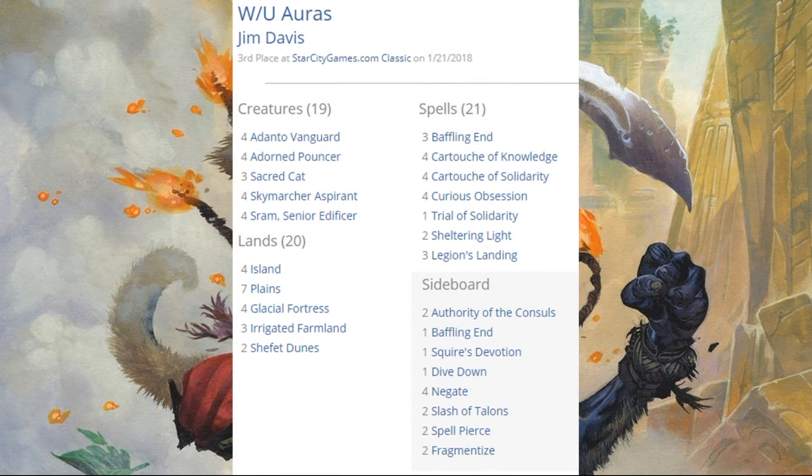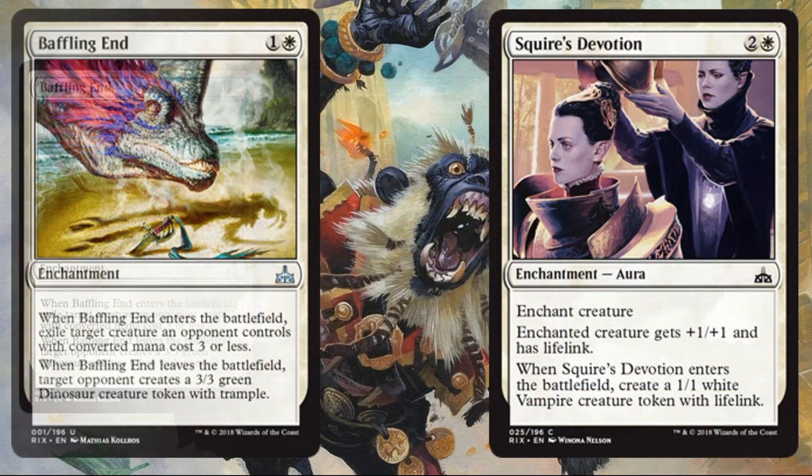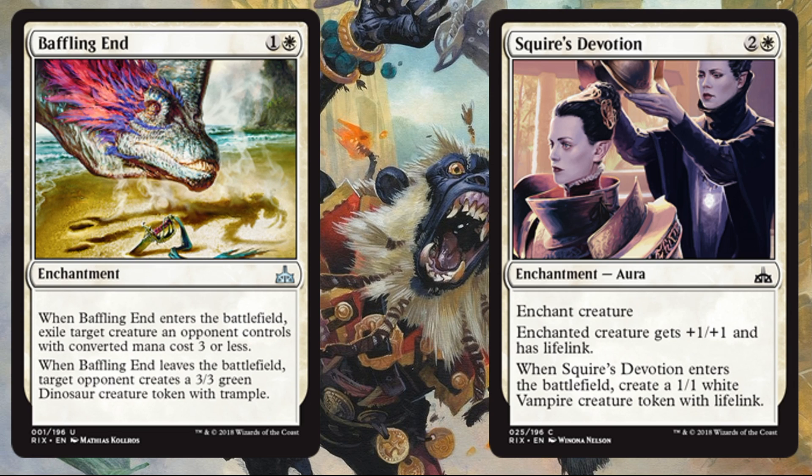Now let's move into the Star City Games Classic. The first deck I wanted to showcase is Jim Davis's Blue-White Auras, which came in third — and it's really cool. It kind of feels like a White Weenie deck in some ways, but it enhances creatures with auras: Cartouche of Knowledge, Cartouche of Solidarity, Sheltering Light, Sacred Cat, Adorned Pouncer. It put up a really nice result and we'll have to see if it continues. New cards: Baffling End makes sense here; Skymarcher Aspirant is probably one of the key enablers; and Curious Obsession is one of the auras included. Out of the board: another Baffling End and Squire's Devotion.